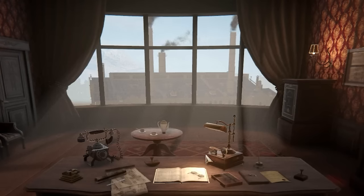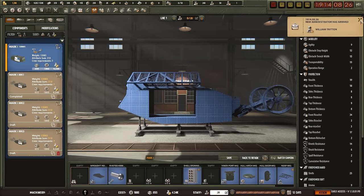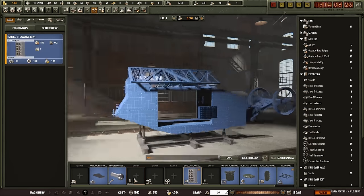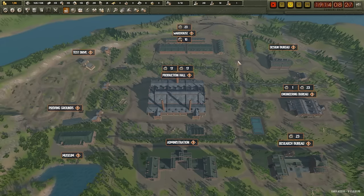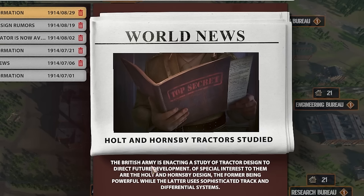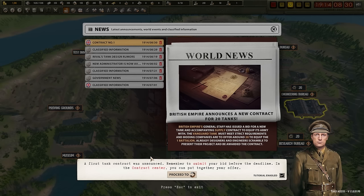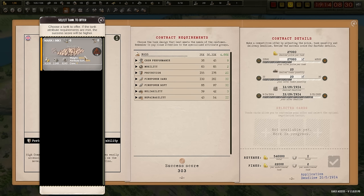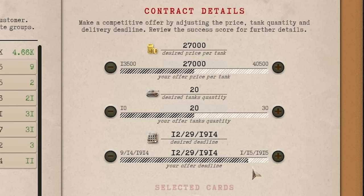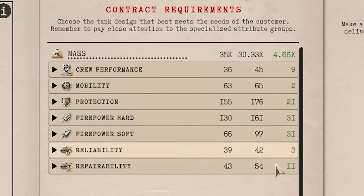I'm going to hire this William dude — he's arriving in five days. William has arrived and is now managing some stuff for me. I can already begin to design a Mark II, but we don't really want to do that because our supply chain is set up to build the Mark One. If we keep switching designs, we'll disrupt the line. The first tank contract was announced — remember to submit your bid before the deadline. The British want some tanks. I'll take that contract.